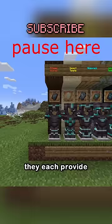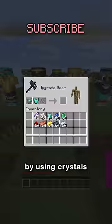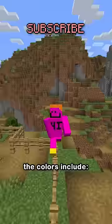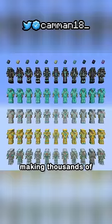They each provide a custom armor trim that you can apply to all armor but leather, and in any color by using crystals and ingots at a smithing table. The colors include amethyst, copper, diamond, emerald, gold, iron, lapis, quartz, netherite, and redstone — making thousands of unique combinations.